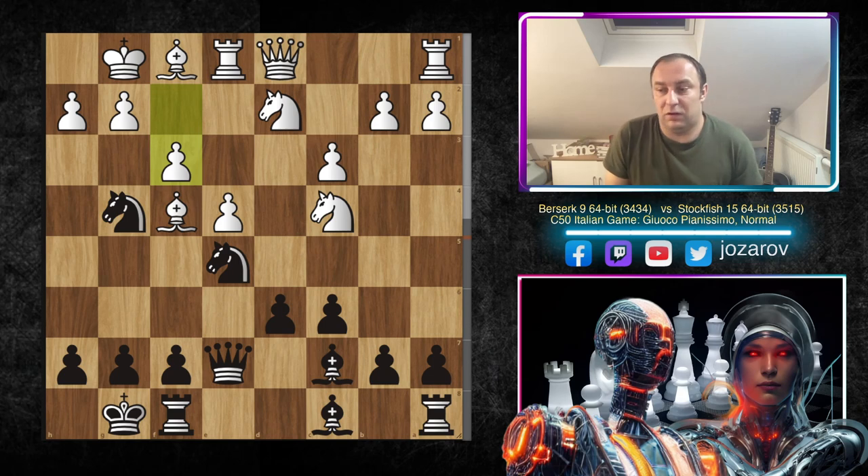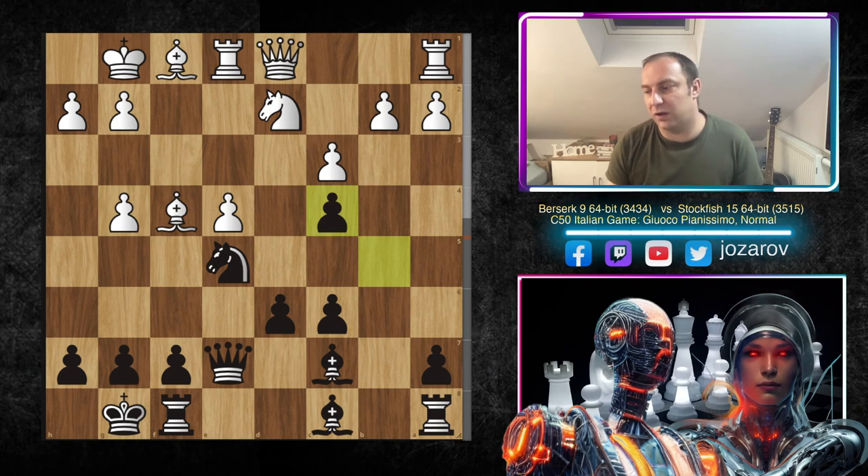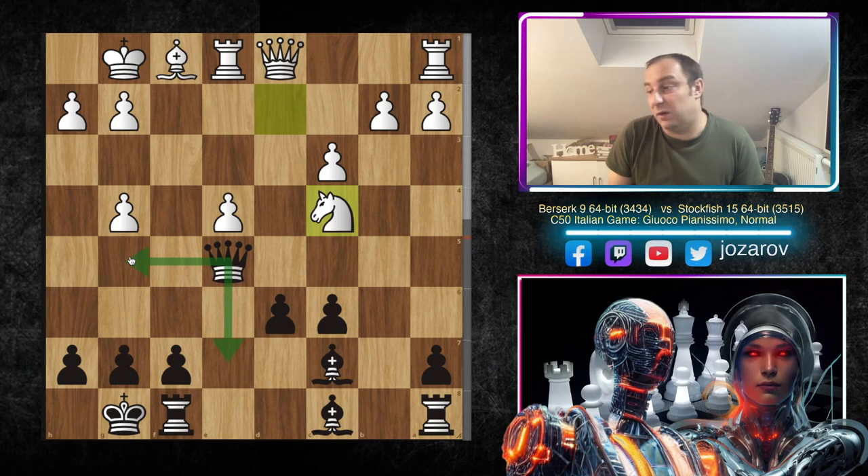If you try something like f3 to kick away the knight, then you get b5 — we want to kick away the knight, then play Bishop to b6 and attack the f2 weakness. White would probably take the knight on g4, but we can also take back and maybe try Queen to e5, with Knight to c4 attacking the position, and Queen to g4. In my opinion, this is perfectly fine for black, who has the bishop pair in an open game. The king is still vulnerable on dark squares, there are checkmate threats on h2, and I would not love to play this position from white's perspective.